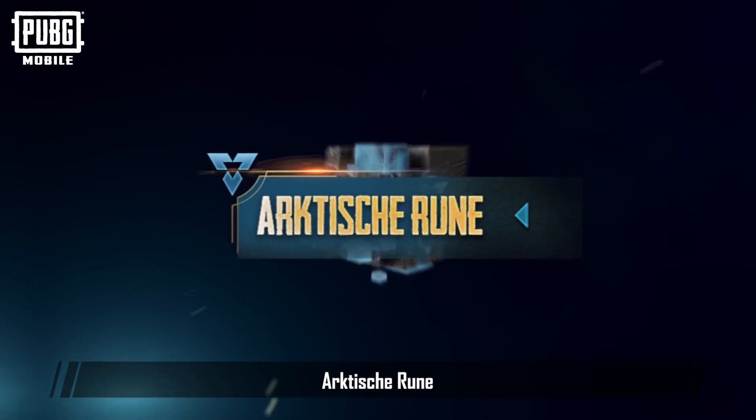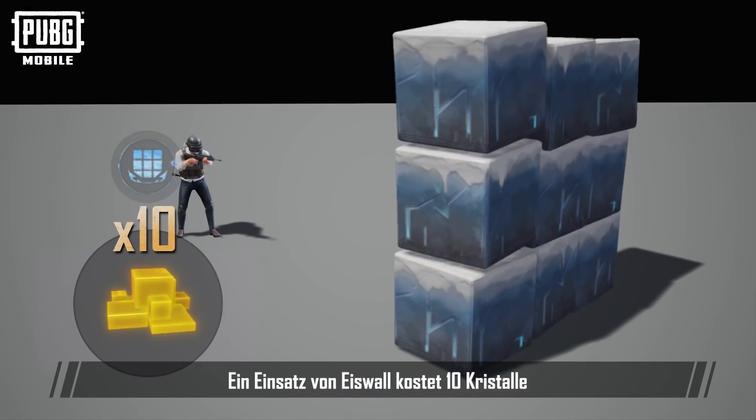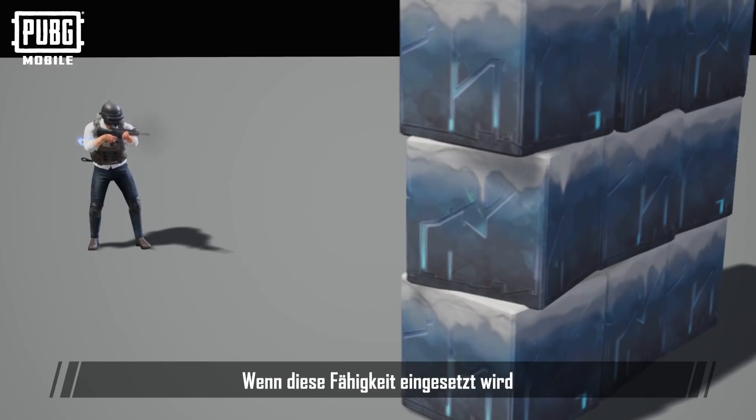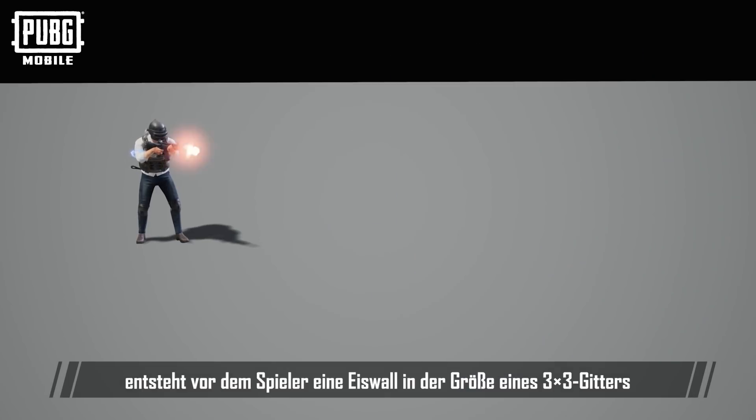The Arctic Rune has two abilities: Ice Wall and Freezing Ammo. It costs 10 crystals to use Ice Wall. When this ability is used, a 3x3 grid-sized Ice Wall is created in front of the player.